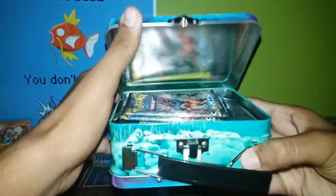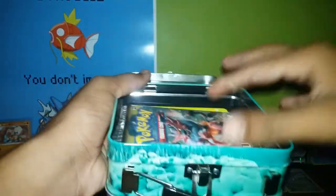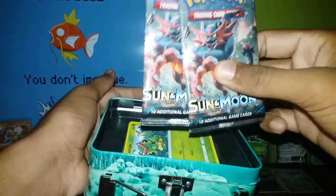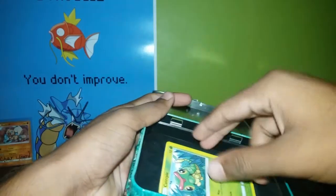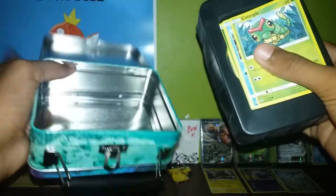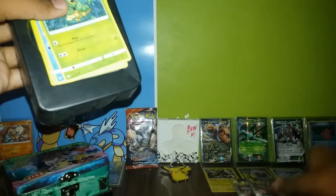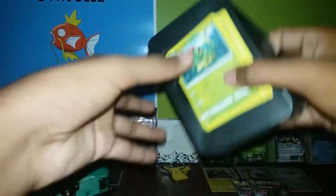Here's how we have to open this thing. So we've got two Sun and Moon packs and we got this thing and that's all in this chain. Let me keep this aside — you can see these two Steam Siege packs and there are some cards in this, so let's check all the cards.